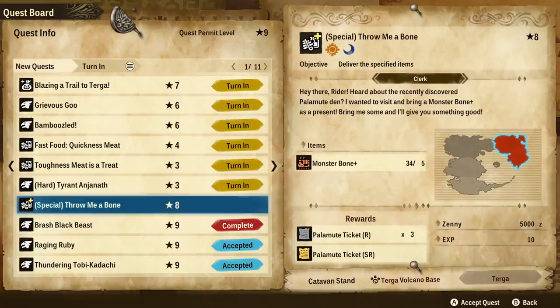We can go into multiplayer to get these, but they're also available in the sub-quests here. And we actually need to do this before we can do the online version. The rewards for this is a Palamute R and SR ticket, which is going to allow us to play the online version, which is really good.